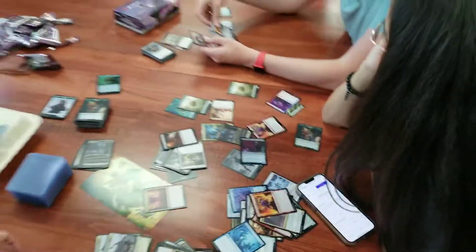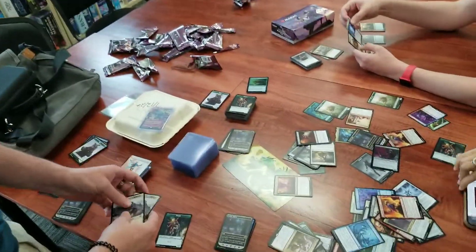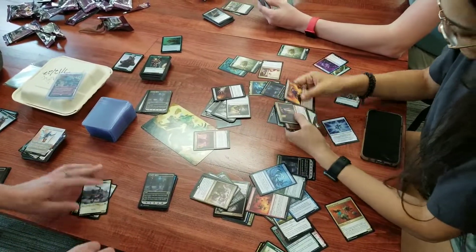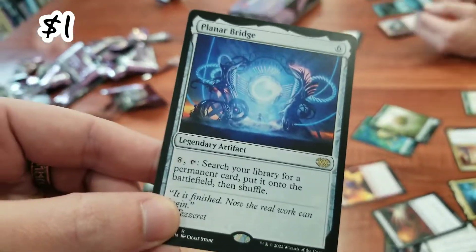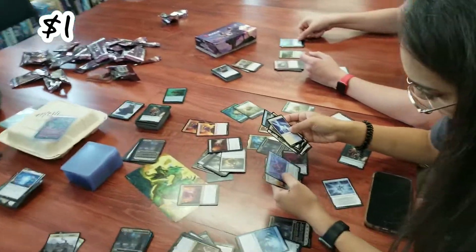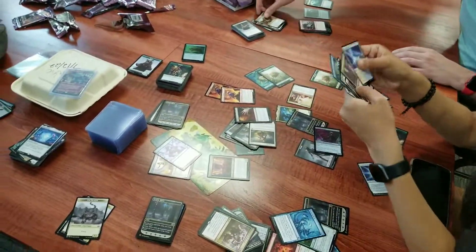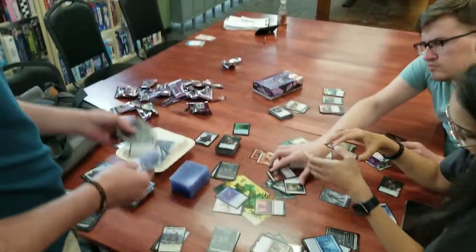She's coming in hot with the $300 set! I think you probably made your money back with this set. Let's see — I have all the foils. Planar Bridge — so you can put a permanent onto the battlefield directly from your library. That's a combo piece! He's got all the foils — do you want me to separate the foils?